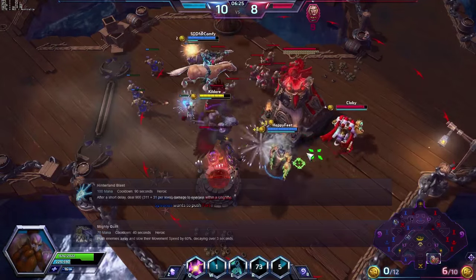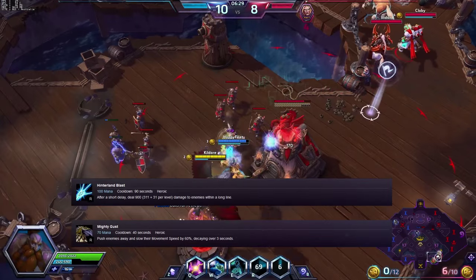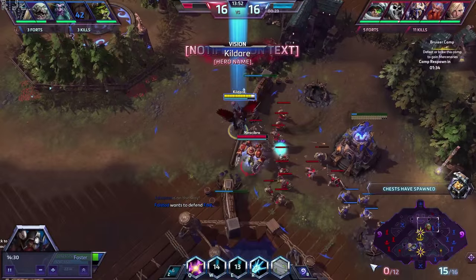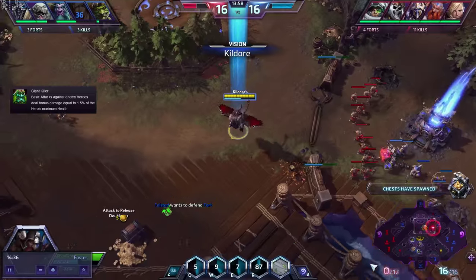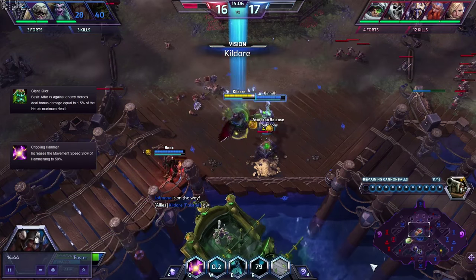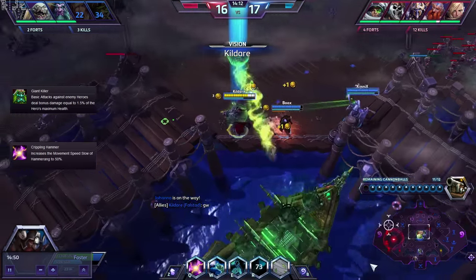For tier 4 it is up to each individual — I personally switch between the two heroic abilities depending on how I feel each game. For tier 5 I normally go for Giant Killer. Even if there is only one tank on the enemy team it is still worth picking since it enhances your auto attacks even more. However, if you don't feel you need it, I would recommend Crippling Hammer, which helps secure kills and helps you escape should the worst come to worst.